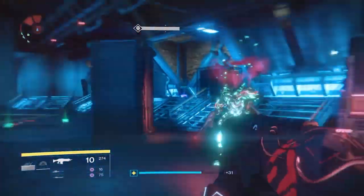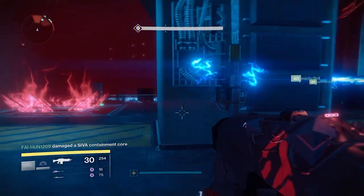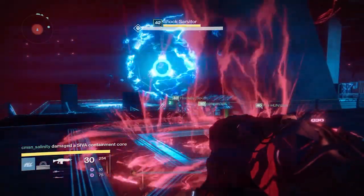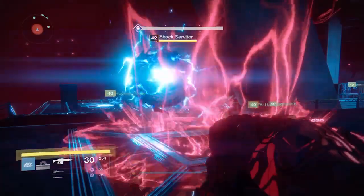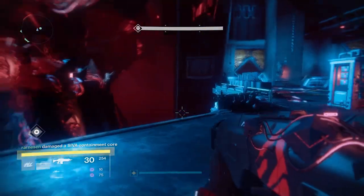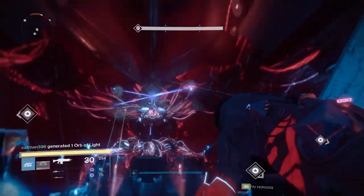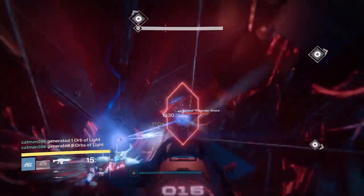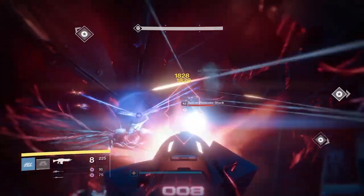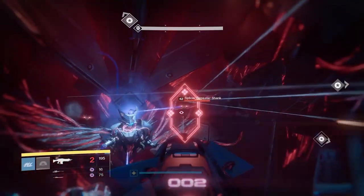The key is that if an arc servitor comes out the right side but the cannon is on the left, someone on the right calls out 'arc, right.' The cannon person on the left runs all the way across, charges up the cannon, and shoots the servitor. Once you do that, it drops a bomb for the bomb players. In Phase 1, bomb people shoot at targets beneath Aksis — the first phase has two targets, the second has three, and the third has seven. Since there are only three servitors in the first round, you'll just need to hit the first two, with one extra ball as backup if you miss.